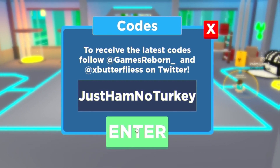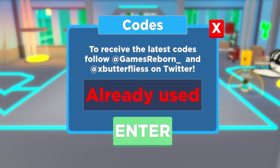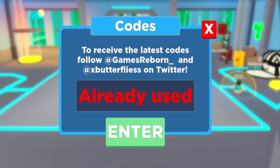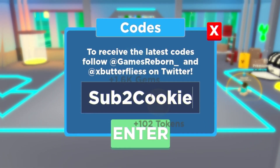Next we have the code JustHarmNoTurkey. After that, CodePiOver. Then we have WrappedWave — enter that one in. Next we have got VIPTokens. After that, you have got SubToKookie — enter that one in.